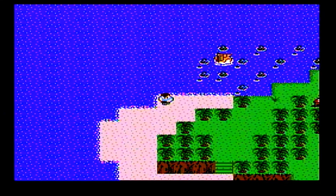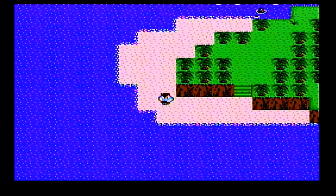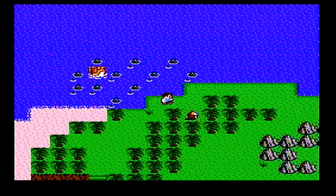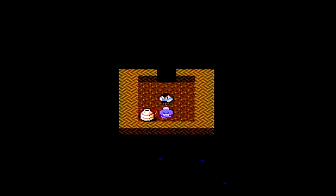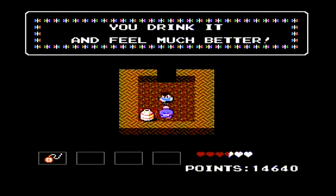Welcome back everyone to my Let's Play of StarTropics. In the last episode, Mr. Tumnus rescued a boy dolphin. But after he rescued the boy dolphin, a storm unfortunately caught his submarine and he crashed. Now he's on foot and you've got to find someone to repair his sub.